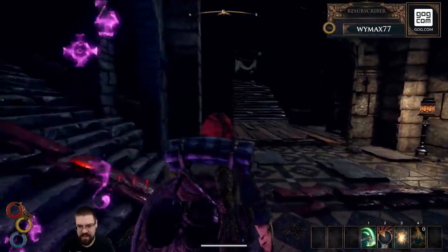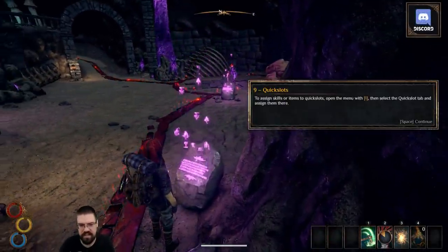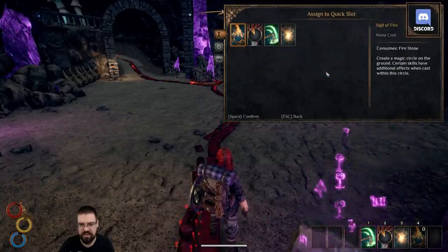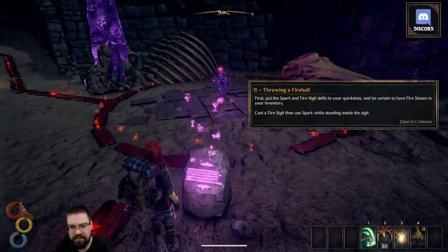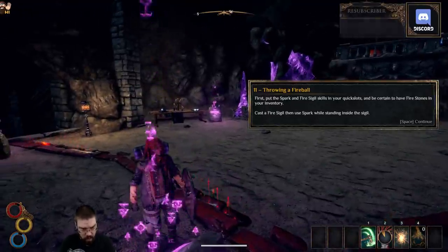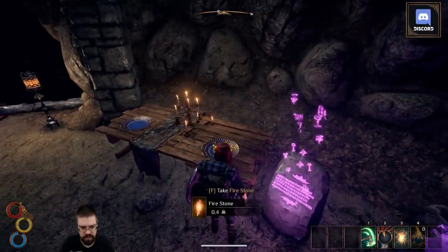Proceed up the stairs to learn about skills. To assign skills or items to quick slots, open the menu with I, then select the quick slot tab and assign them there. So we can put items or skills on those — cool. First put the Spark and Fire Sigil skills in your quick slot; be certain to have fire stones in your inventory. Create a fire sigil and then spark while standing on the sigil. Astral potions — that sounds fun. And fire stones.